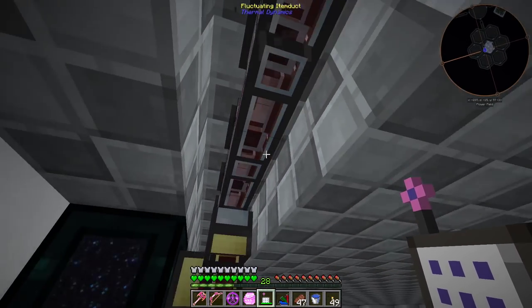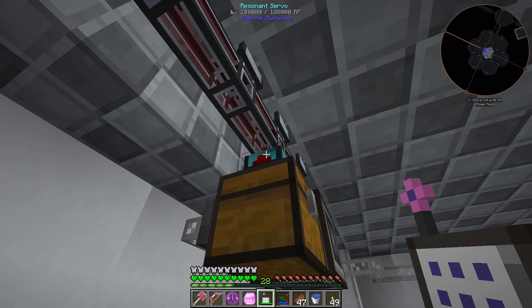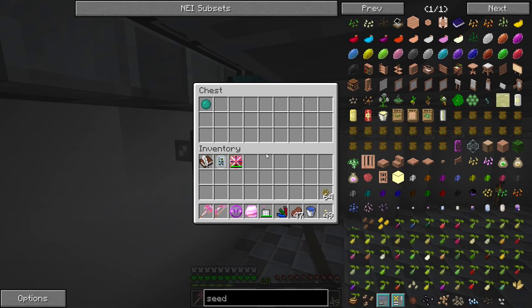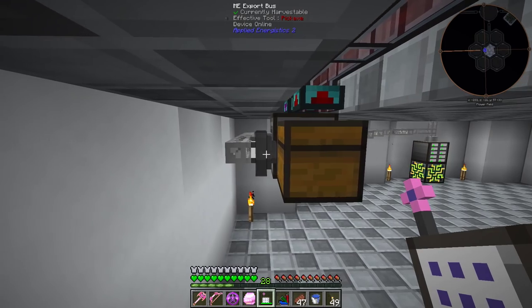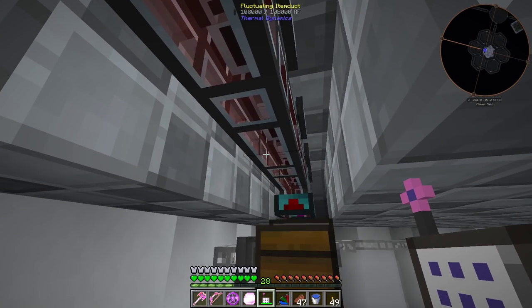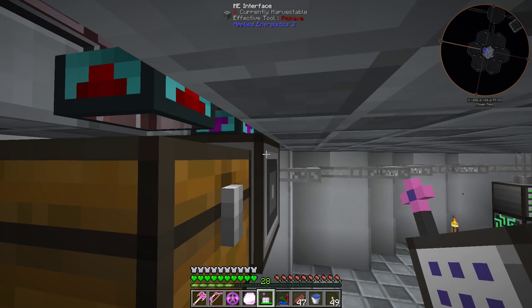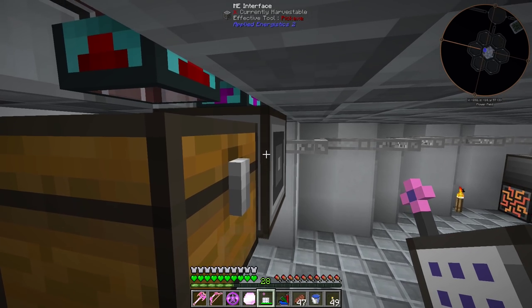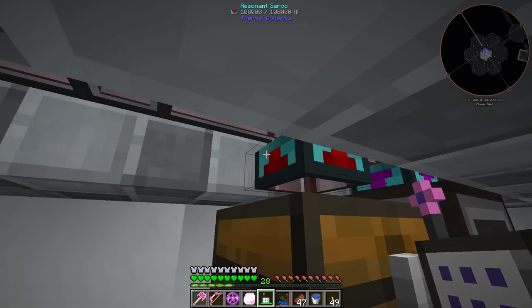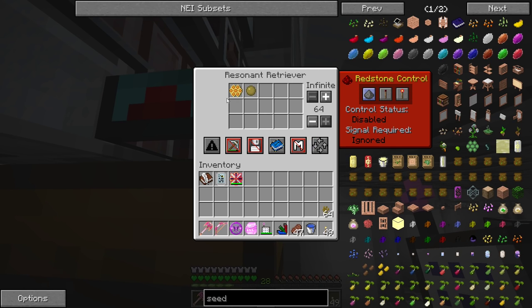We have these fluctuating item ducts underneath — they carry both power and items. Getting power right here from a redstone energy flux duct providing power to the fluctuating item duct network. We have a resonant servo here pulling out of this chest, which is kind of like where we buffer all our combs being processed. We export from our ME system into this chest, then the resonant servo distributes items through the pipe network into all those machines above. An ME interface puts the items back into our network after they're done processing.